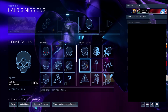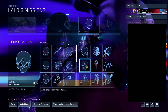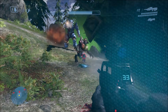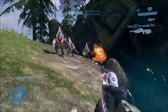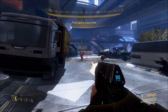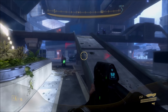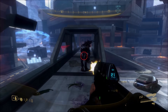Next up, we have the Ghost Skull. This skull makes it so that AIs no longer flinch from attacks. When you punch enemies or shoot them, they don't get stunned at all — they don't flinch or anything, they just barely react and keep attacking you. That makes it a little more difficult, actually. I'm surprised it's a non-scoring skull — I figured it should at least be a 1x scoring skull.